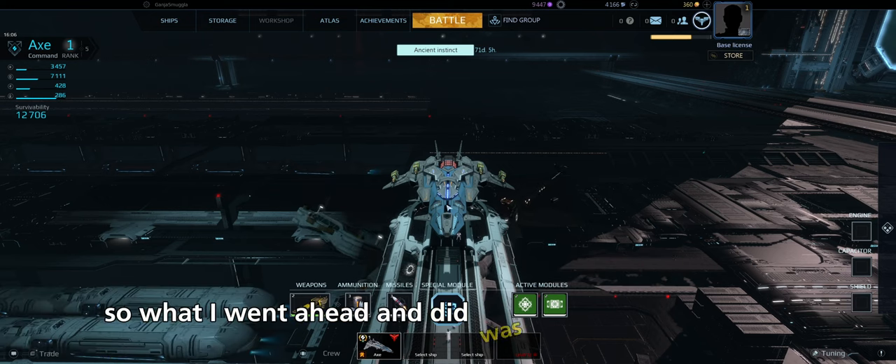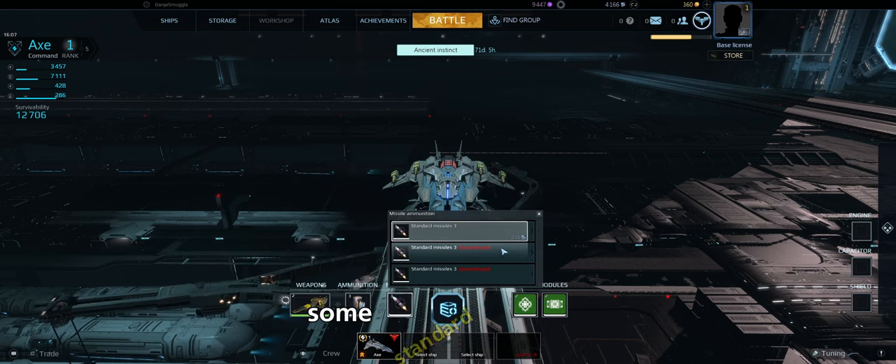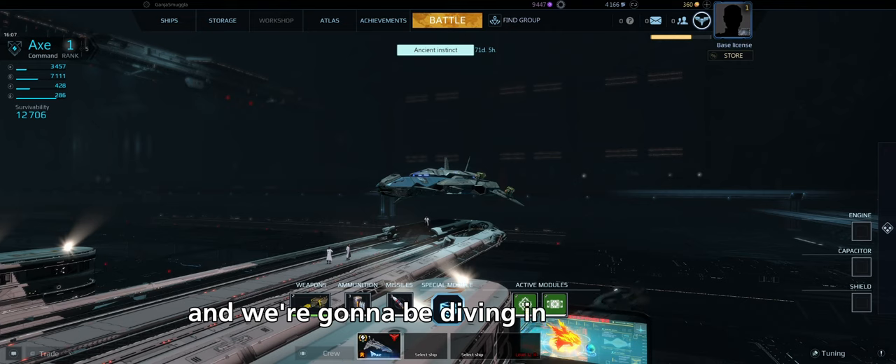I went ahead and equipped my starter ship with some ammunition and missiles — an explosive shell, standard missiles, a repair kit, and a coating polarizer. That's all I could afford to equip. No idea if that was the right choice, but we're diving in with the Axe.